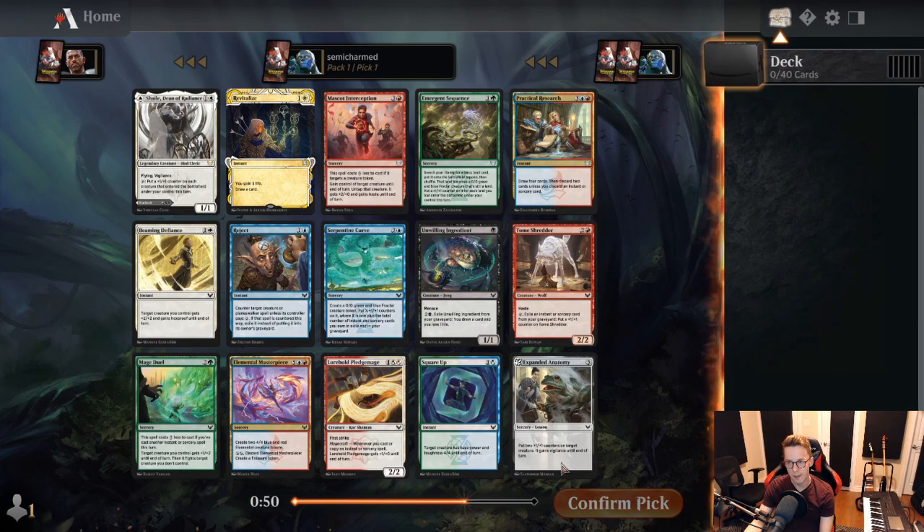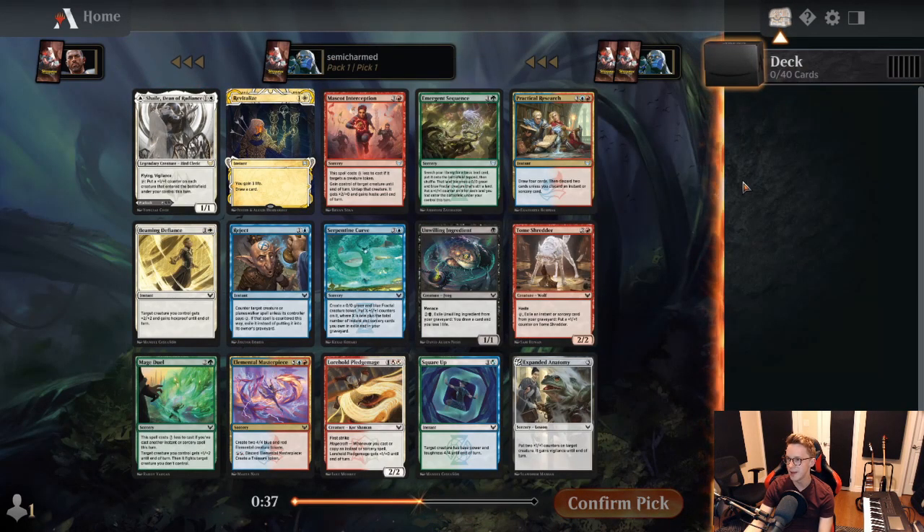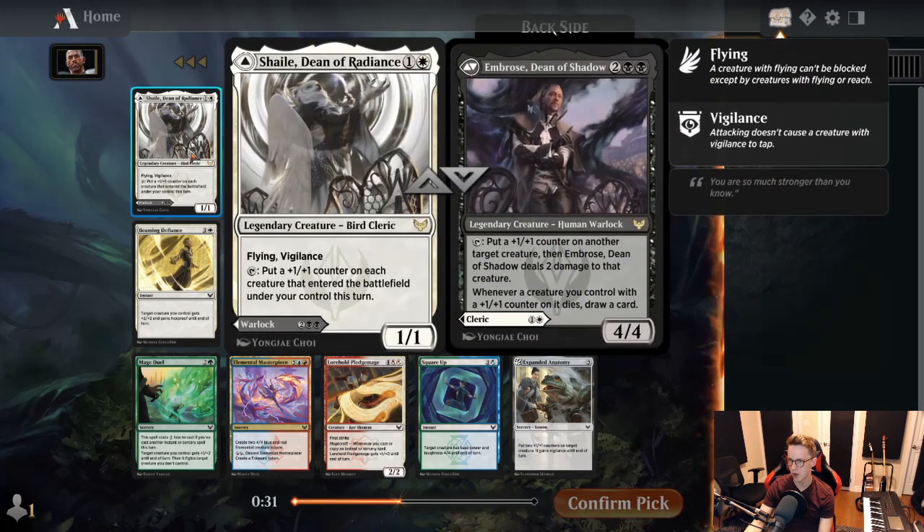Alright, here we are. Pick one, pack one. We'll have a look at the rare. This is a nice, flexible rare — a 1-1 Flying Vigilance that starts pumping your team, or a 4-mana 4-4 that can shoot things for two damage if they're a certain size. I do like that. It's a pretty flexible rare and I think we'll start with it here.